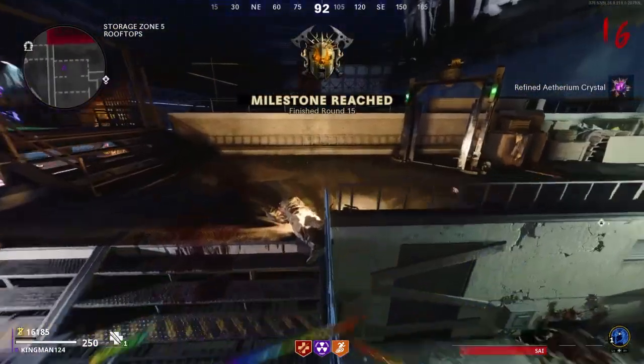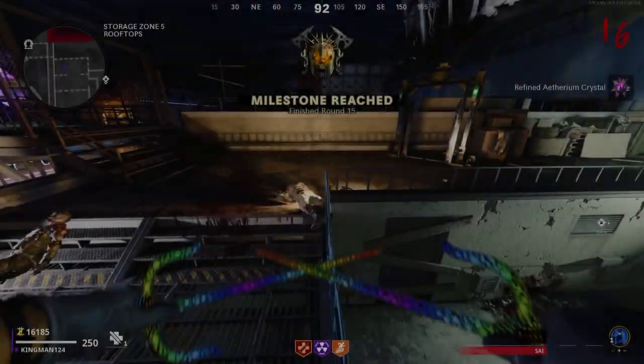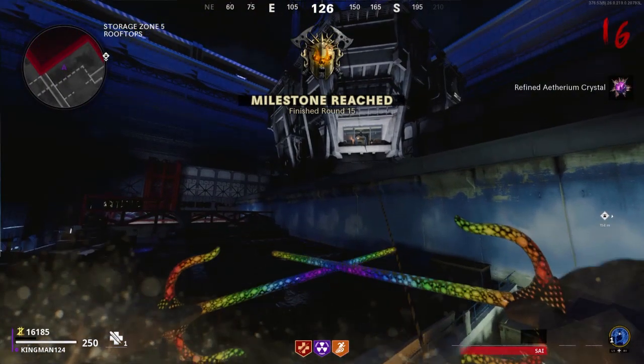Once you get high in the sky, you want to spam X as you see here, round about here. Sometimes you'll not get this high. As you see here in slow motion, I'll turn to the right — bam. Bounce off the second railing, spam X.